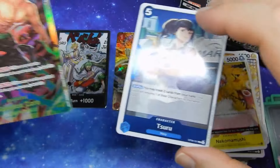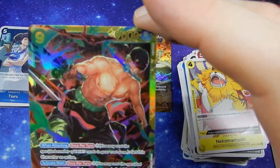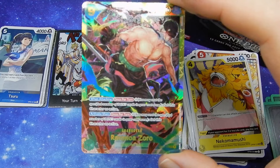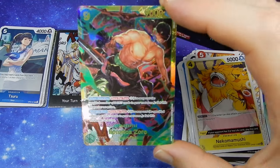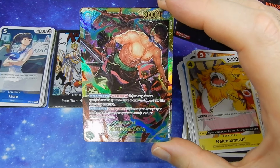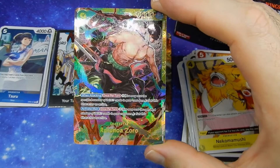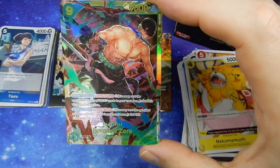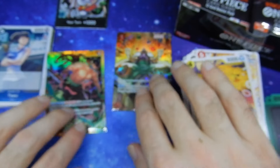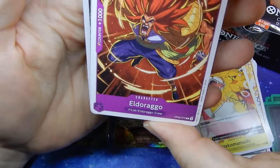Oh, I wasn't expecting one of those. It's really downhill from here — we have the box art Secret Rare, Roronoa Zoro Holographic. The camera really does not capture it... there we go. You get both the really impressive combination of the texture and the holographic. Very cool.